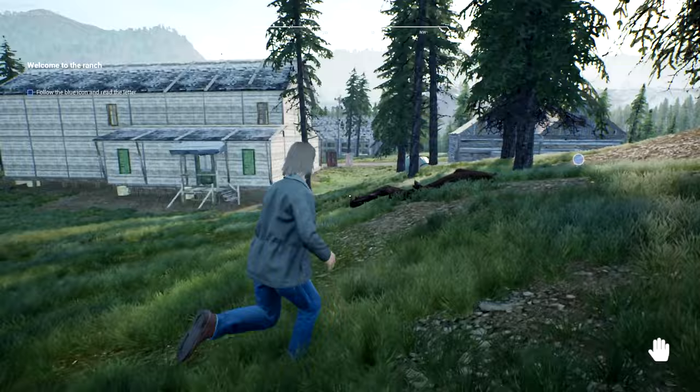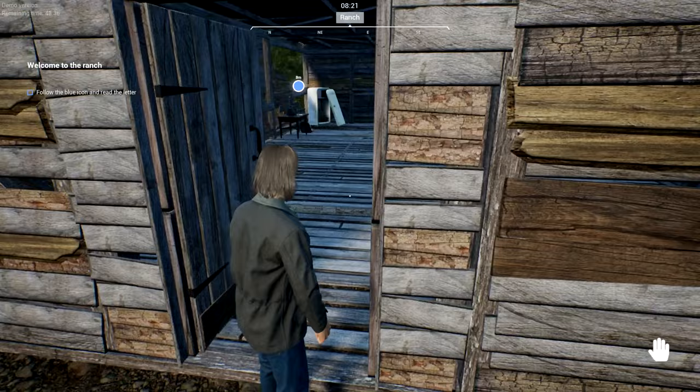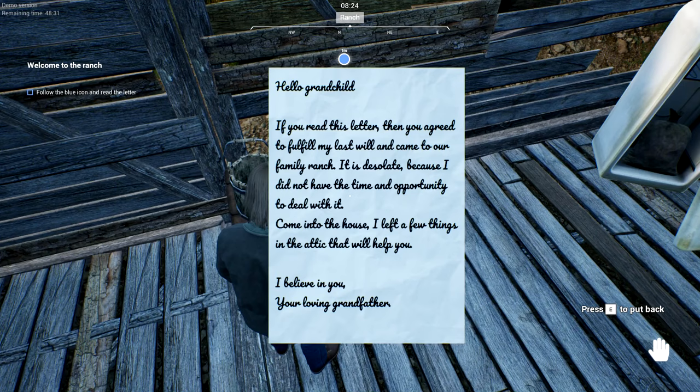Oh god, that house is completely wrecked — please tell me that's not our place. Oh my god. There's some stuff on the ground there; looks like it hasn't been cleaned up in ages. Let's go and check out what we gotta do today. A letter from grandchild — we agreed to fulfill the last will and came to our family ranch. It is desolate — no kidding.